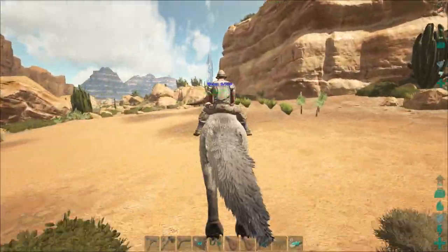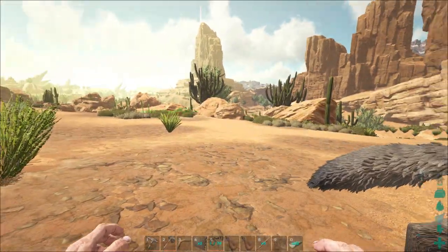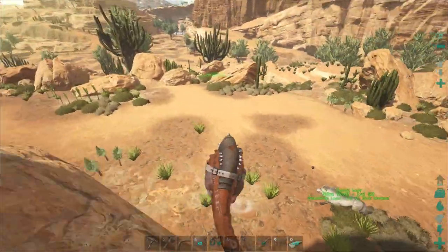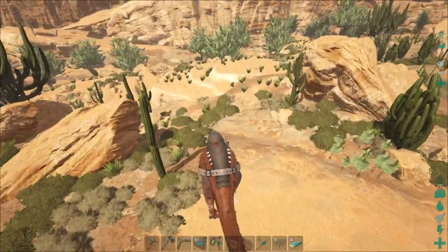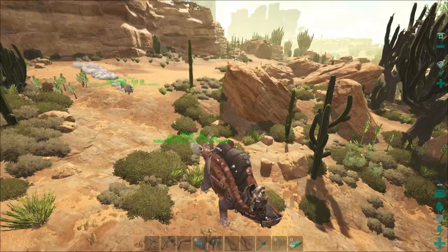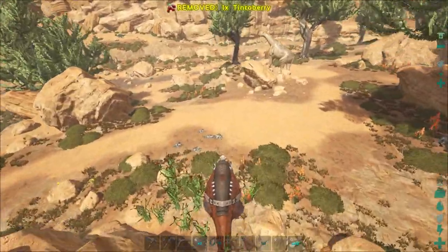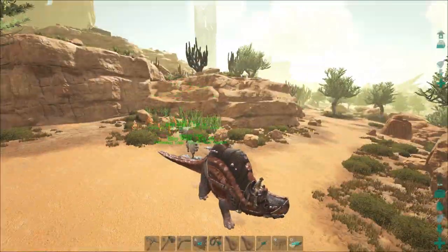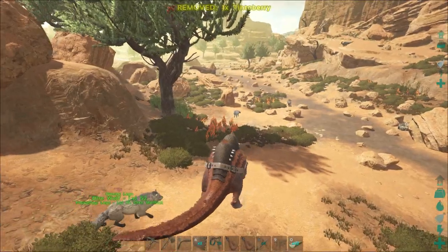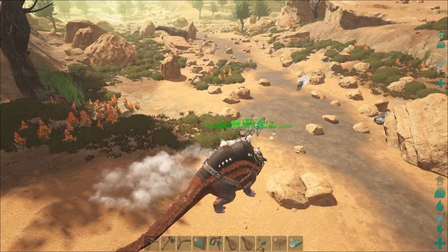The dire wolves can handle saber tooths and raptors no problem. I also got a saddle for this guy because dire wolves can gather tons of hide for me. An odd thing about these — when they eat and walk they can't do both at the same time, the animations don't work together. Anyway, I'm going to have them follow me to protect, and then we're going to find some water. There should be some over here.